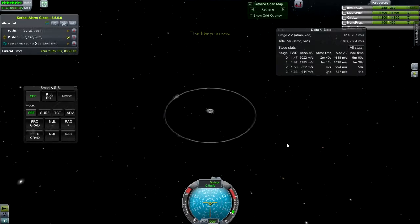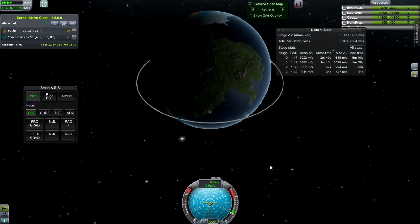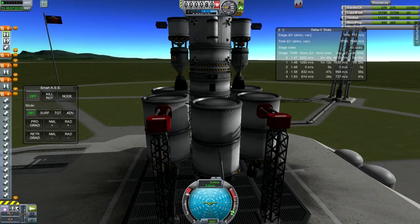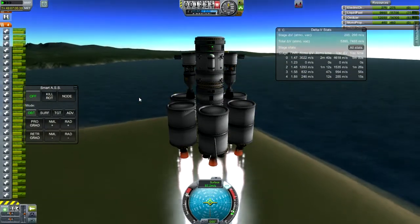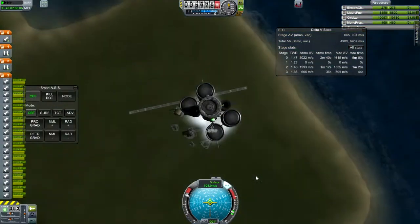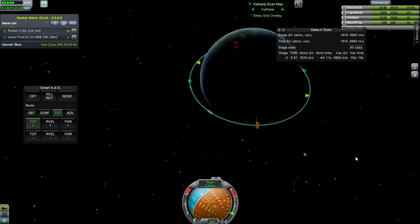I have the launch — going to launch that pusher. Just letting Kerbal Alarm Clock take me up to the launch date. I'm going to be docking at GIA; that's where those fuel modules are and I want to take those back to Minmus. I think I waited a little bit too long and I'll be behind it when I come up on the orbit, but I am close by. It's pretty easy to rendezvous if you're within about 15 degrees of arc on the orbit. I've got the encounter coming up.